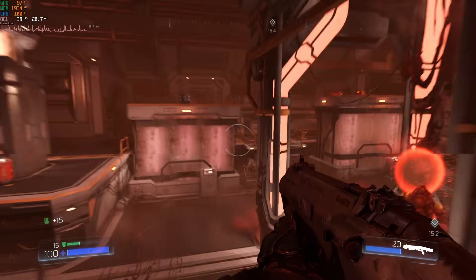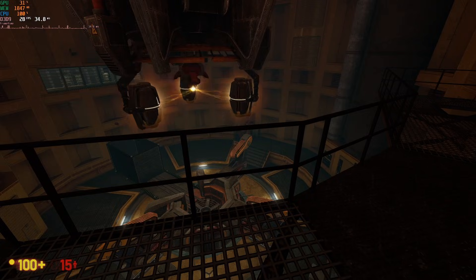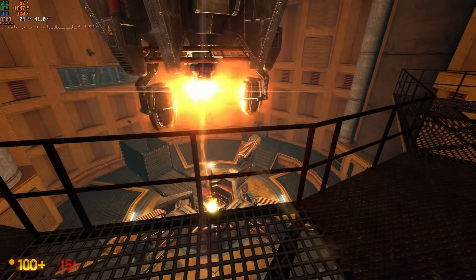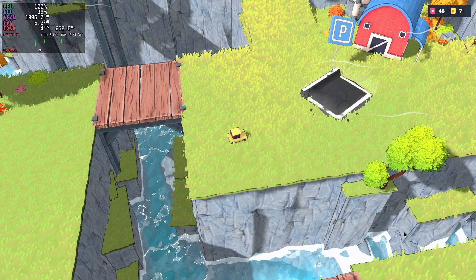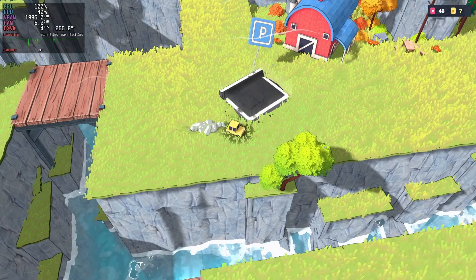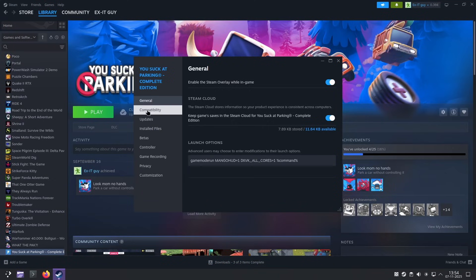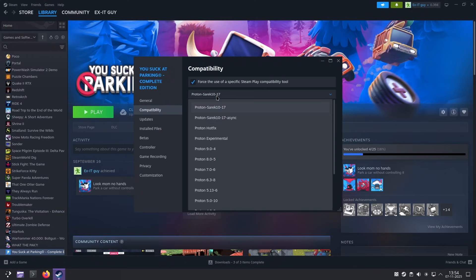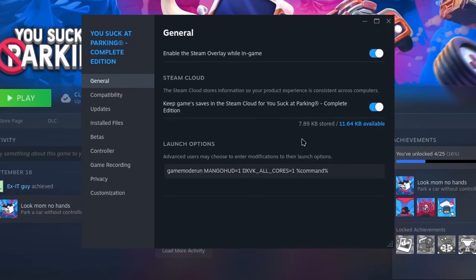Back in Linux, we're now at the point we can try out some tweaks. Starting with the game that performed worst of all — You Suck at Parking — I tried running it with the option DXVK_ALL_CORES=1. That didn't help. So I tried the asynchronous variant of Proton. Nah. I then tried the async draw call threshold setting, although I didn't really know how to set it correctly.